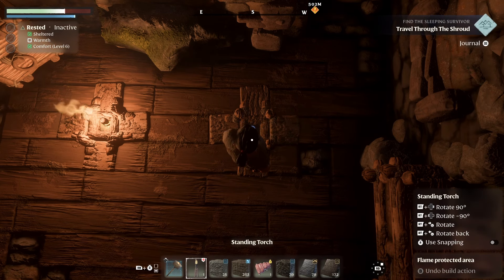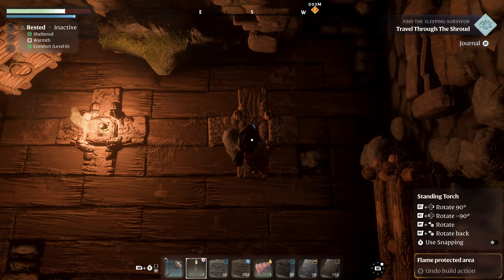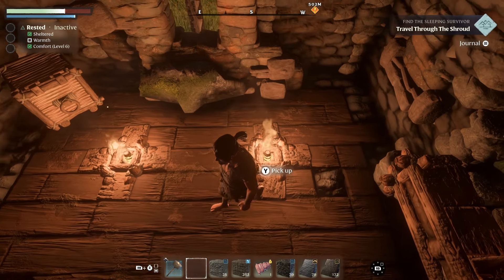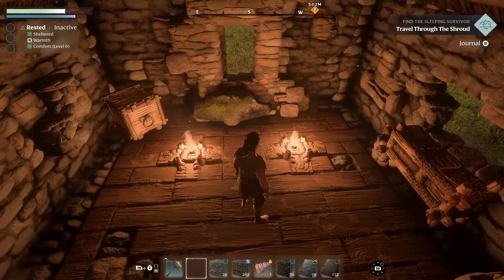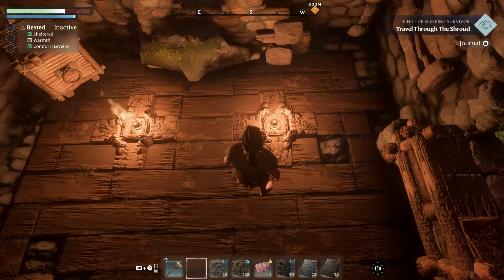Take out your torch — can't really see what we're doing but hopefully it's okay — and pop it down. There you go, it's simple. The reason we place the block at the bottom is because sometimes if the terrain underneath is uneven, it won't let you place the torch. The block ensures it's nice and flat.